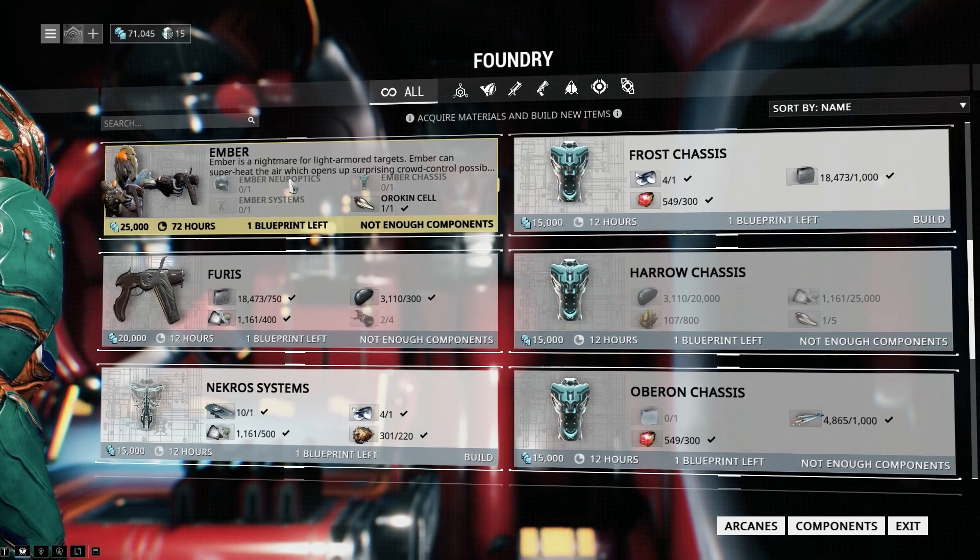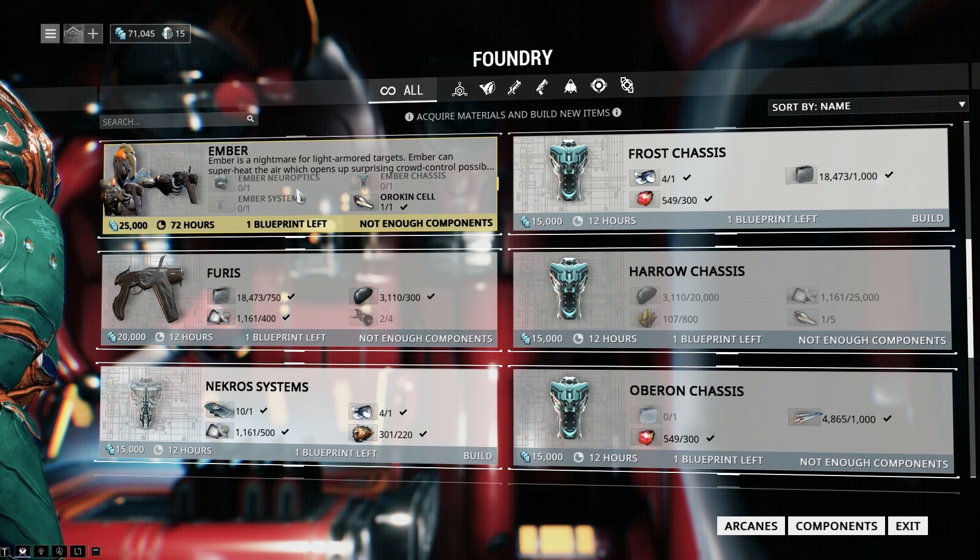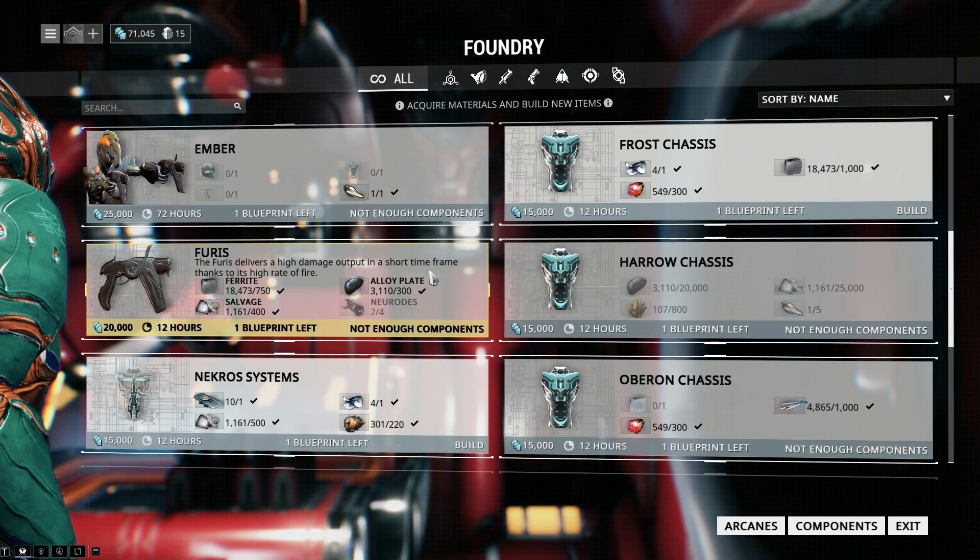I've been trying to make Ember — I need the Ember neuro optics blueprint, Ember system blueprint, and Ember chassis blueprint, plus all the resources to build those blueprints. Then I can build the Ember, and that will probably take like three days to make. It's quite a long-winded experience.